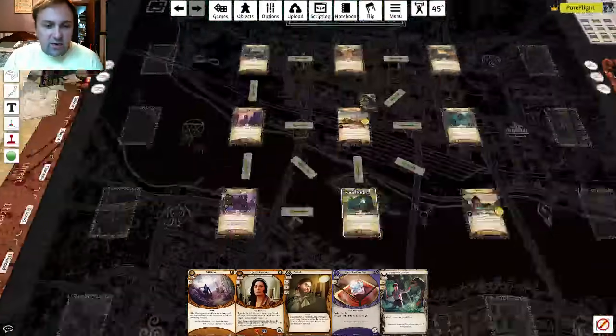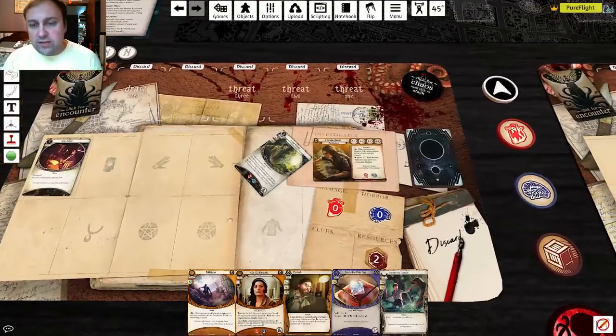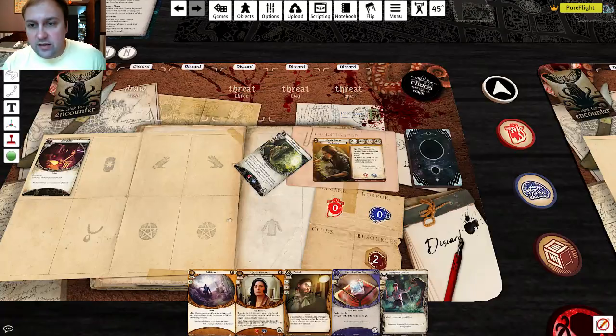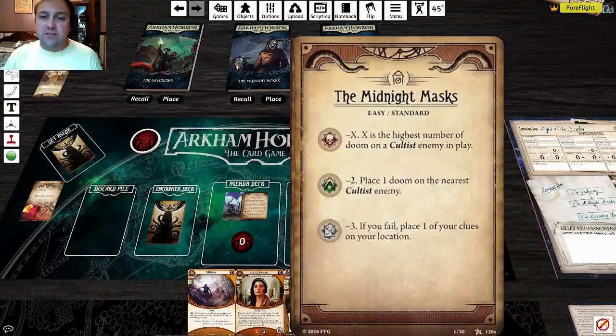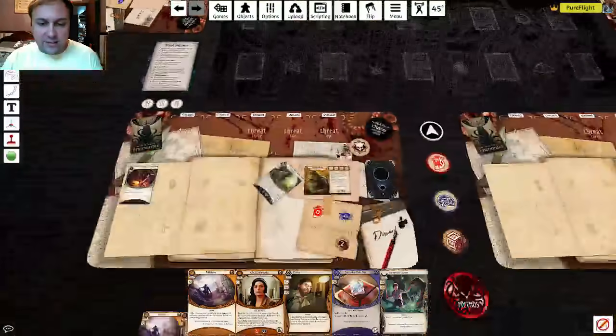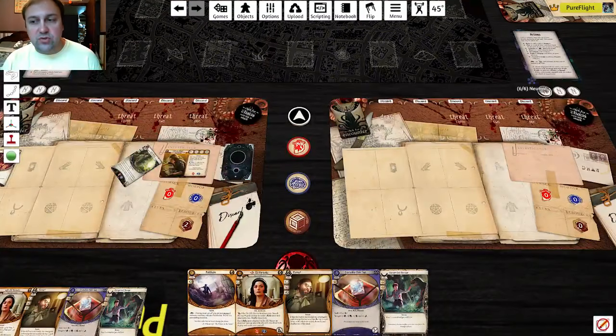I'm using my Ursula action to investigate. I'm a four on a one shroud. In the top right corner of my mat is a button that says 'Click for Chaos' — left-click to draw a chaos token. I drew a skull: 'Minus X, highest number of doom on a cultist in play' — that's zero right now, so I succeed. Anyone at the table can click their chaos token button to send the token back. By default you cannot draw a new token while one is out, so when your friend takes their test it sends your token back and draws a new one.